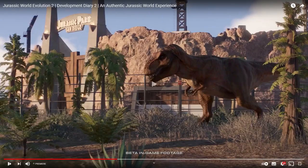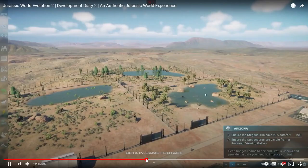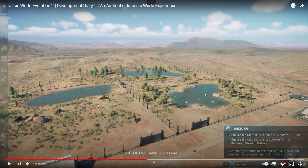I can hear a squeak - that is definitely a compie squeak. Am I meant to see a compie there? I can definitely hear one but I can't see one. So this looks like another campaign mission, this time in Arizona. They've gone and fetched Stegosauruses from the wild to ensure they've got 90% comfort and are visible from a research viewing facility. It's kind of like the campaign we were already playing, but maybe a little bit more focused and directed - less about making money and shops, more about capturing the dinosaurs.